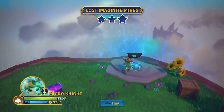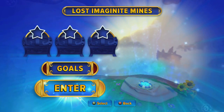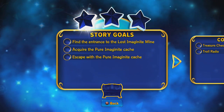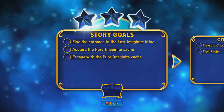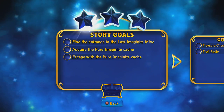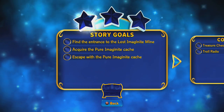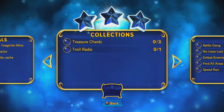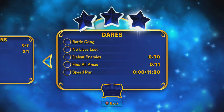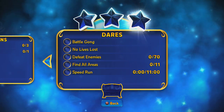Over here we have Lost Imaginate Mines. The story goals are: find the entrance to the Lost Imaginate Mines, acquire the pure imaginate cash, and escape with the pure imaginate cash. So again three things to do. Again treasure chests and troll radios to collect.